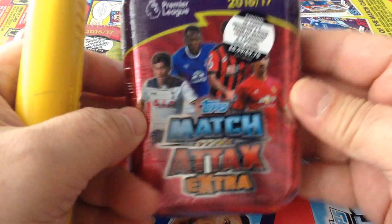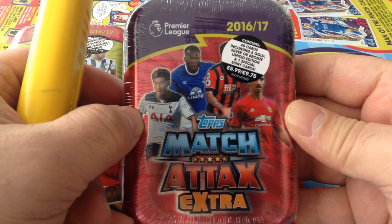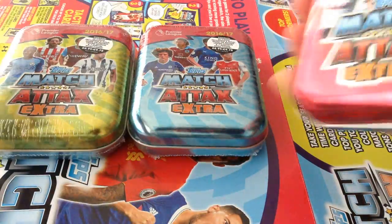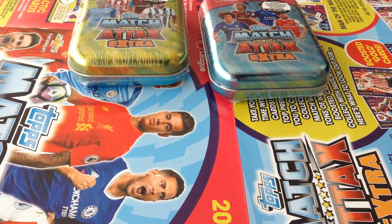Let's not waste any time. Let's start with the red one — 45 cards including gold, silver or bronze and seven shiny cards. Let's get cracking and hopefully we'll be able to pull something out of these three tins.